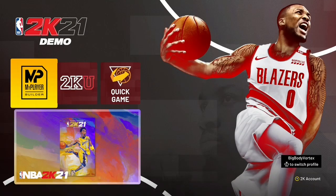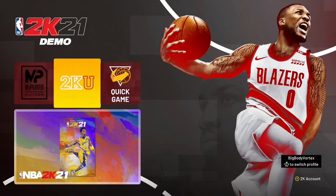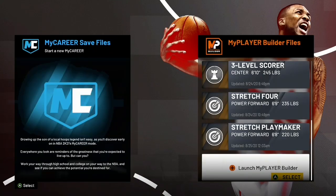Big boy voice is back with a banger video. We're in the demo of NBA 2K21 and I have the best stretch playmaker build in the game. We have hall of fame defensive badges, and you're probably wondering how I have hall of fame defensive badges on a stretch playmaker.